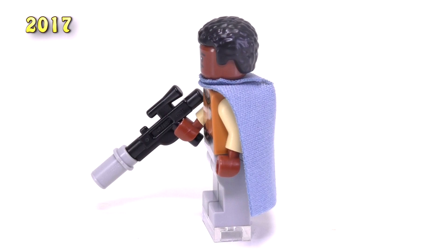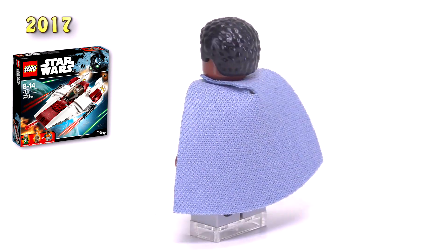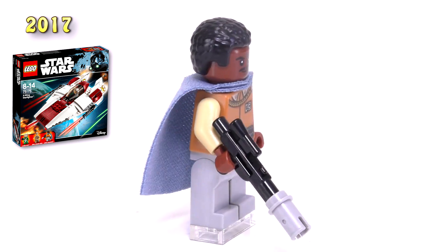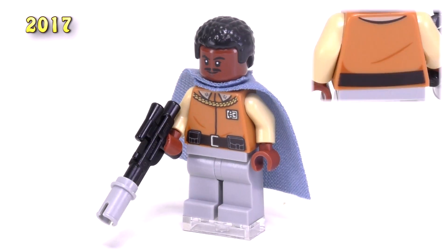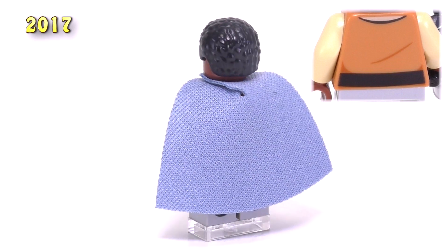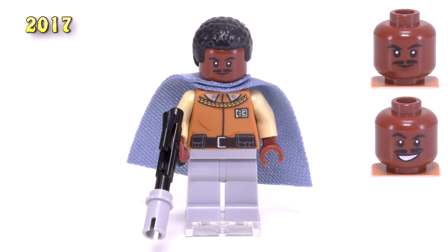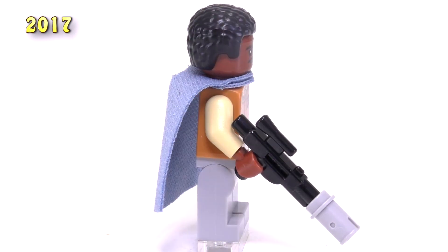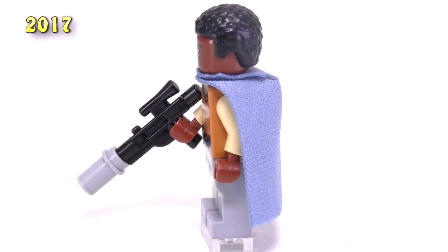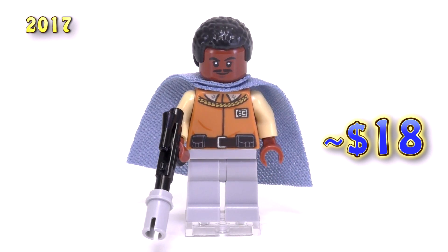Pretty recently, in 2017, a Lando Calrissian minifig was released with the A-Wing Starfighter set — a somewhat random inclusion, but nice to get him updated. It does feel like a message that they might not be redoing a big Cloud City set anytime soon. The detailing for the torso is excellent — very clean and very accurate. They even bothered to show a belt and a little more cloth printing on the back. Lando has two excellent expressions, and the hairpiece is updated and looks a lot better. His cape is now a soft cloth sand blue, which looks and feels better than the rest, though maybe not the original Cloud City cape — that one still looks a little nicer. Though the A-Wing set is still pretty new and wasn't really that cheap, the Lando fig is actually selling for around $18 as well.